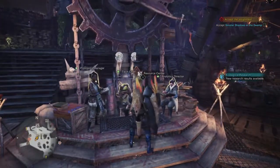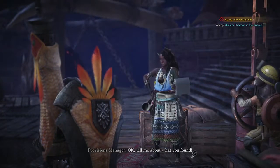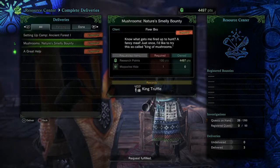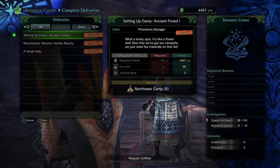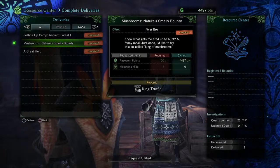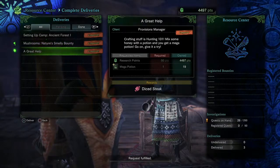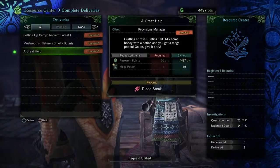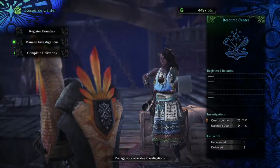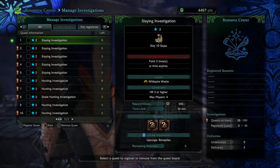To move forward with the game, I have to go do something or another. Here we have the Artery People — if someone requests something, you have to deliver it here. Someone wanted an Iron Ore and Ancient Bone — easy to get. Someone wanted a Moss Swine Hide, which is from a pig in the first map — kill one, skin it, and you get the hide. Someone wanted a Mega Potion. You also have Investigations, which I haven't actually done just yet — you get special rewards for doing them, but you can only do them a certain number of times.